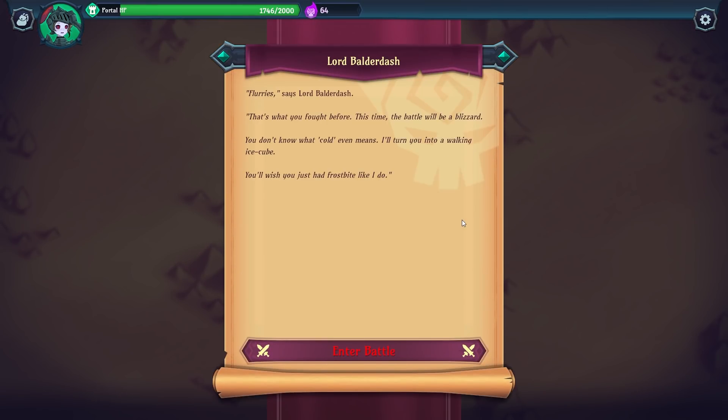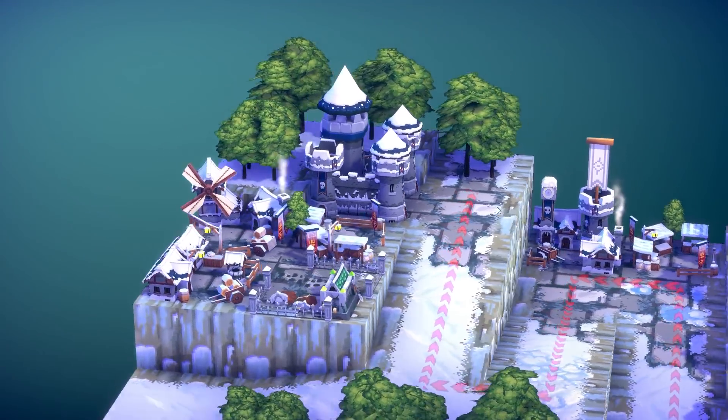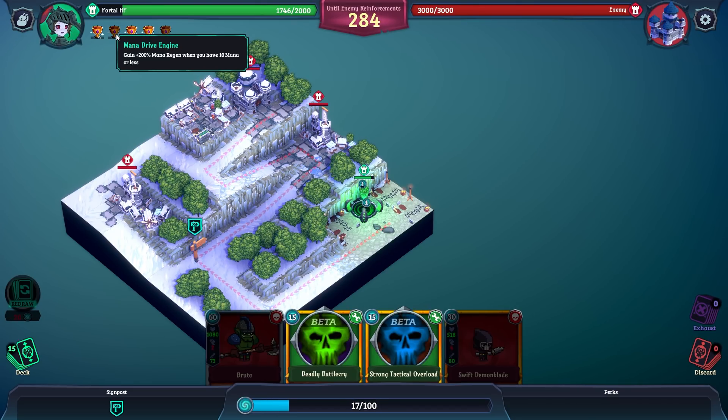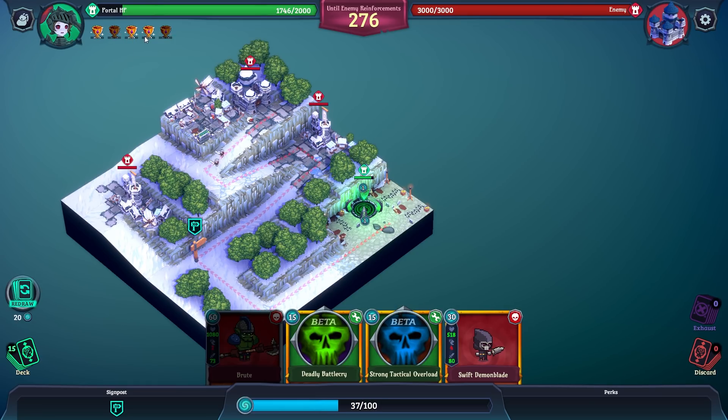Boss time! Lord Balderdash reappears: 'Flurries — that's what you fought before. This time the battle will be a blizzard. You don't know what cold even means. I'll turn you into a walking ice cube. You'll wish you just had frostbite like I do.' I think you're really trying too hard, dude — just put some clothes on at least. It looks like a fairly standard attack path. We need to build up mana to that 60 mark again.